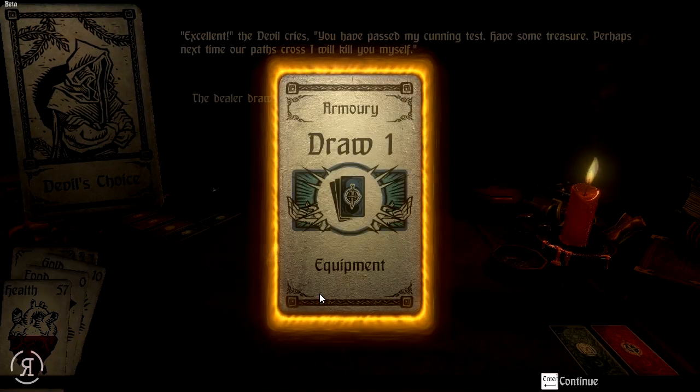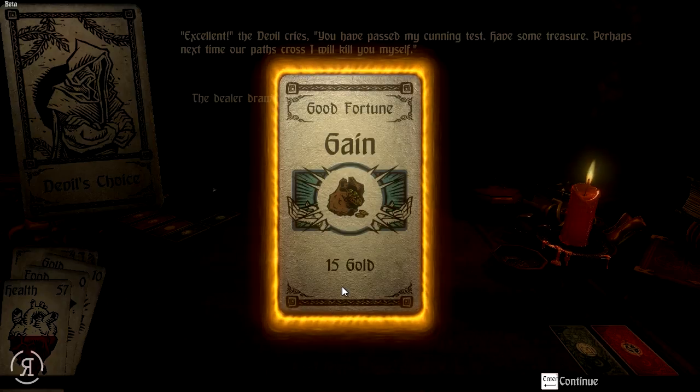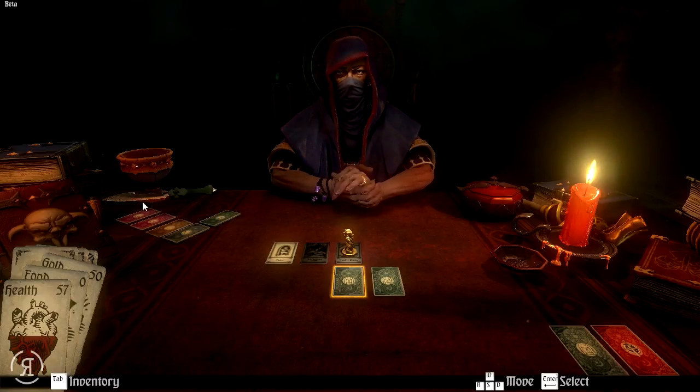Excellent, the devil cries: "You have passed my cunning test. Have some treasure. Perhaps next time our paths cross, I will kill you myself." We will see about that. So let's draw some more equipment — we get the Viking Blade which does 30 damage, even better. We gained 15 gold and then 25 gold total. I'd like to know what I can do with the gold; I'm pretty sure I have to find a merchant.